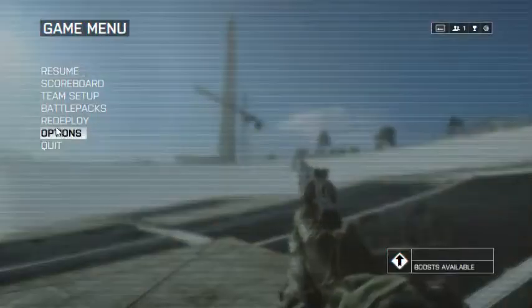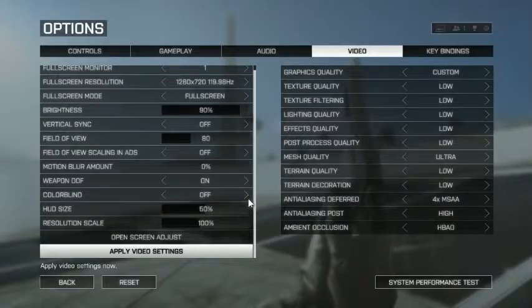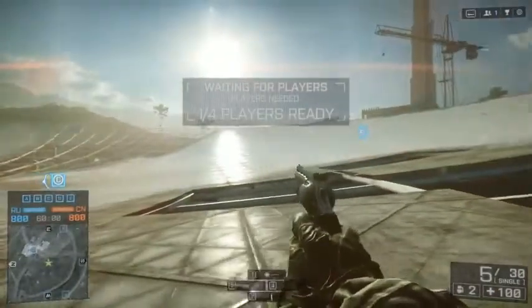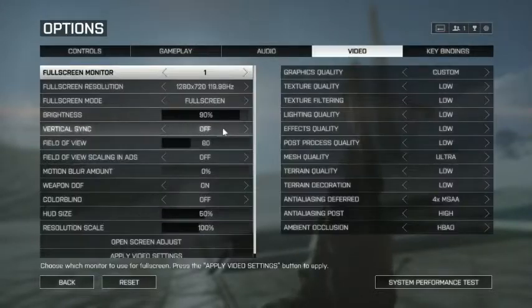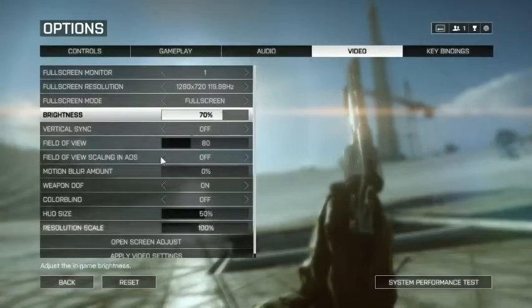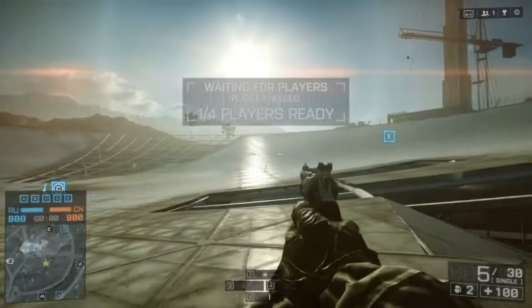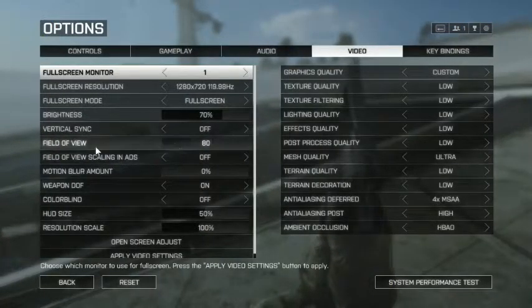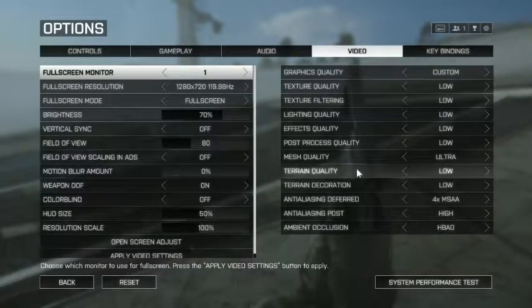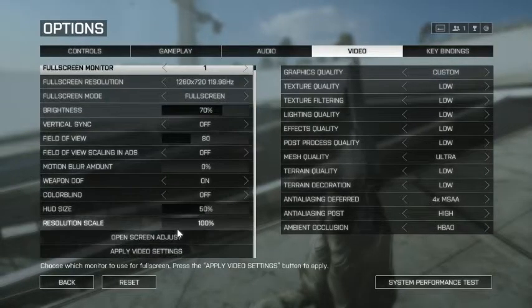The reason I don't make the brightness more is because of the glow — the sun glare is really bad in Battlefield. I don't think it's as bad as it was in Battlefield 3, but it's still pretty bad. At 70% it's still better, still nice, and you can still see everything. Field of view is on 80, motion blur is off — you don't want that, just put that off. Color blind is off, HUD scale 50, resolution scale 100%.